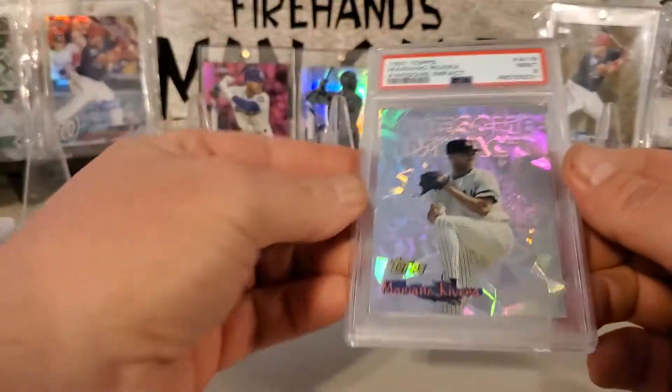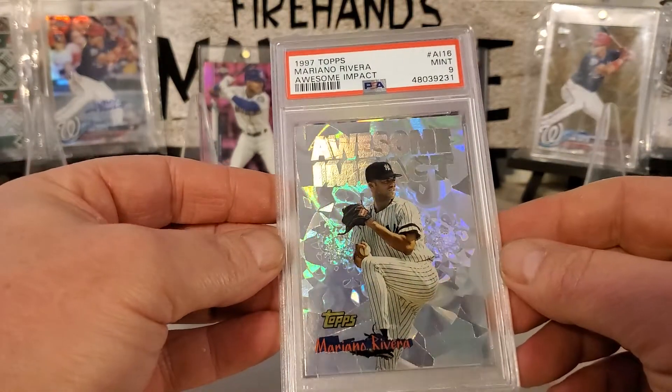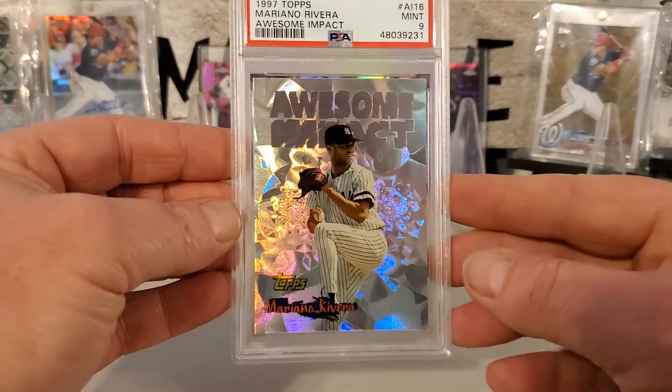And we got another one. Here's a 97 Topps Awesome Impact — Mariano. That's got some shine.